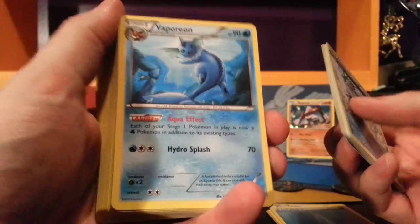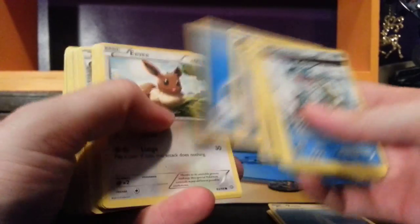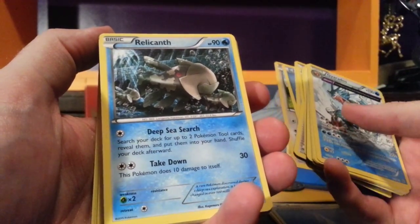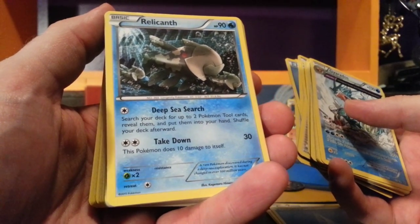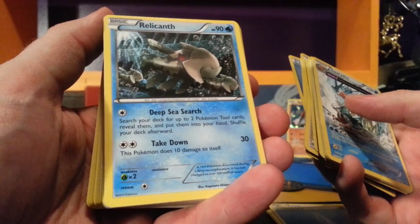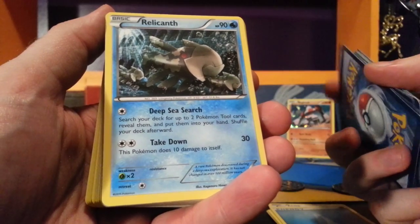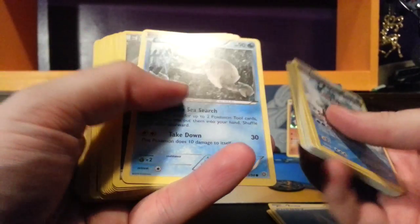Hydro Splash for 70 — water and two colorless. Another Healing Scarf in this deck. Relicanth — 90 HP. For one energy, Deep Sea Search lets you search your deck for up to two Pokemon Tool cards, reveal them, and put them in your hand. For two colorless energy, Takedown does 30 but Relicanth hurts itself for 10. So not so much for attacking, but Deep Sea Search would be really good.